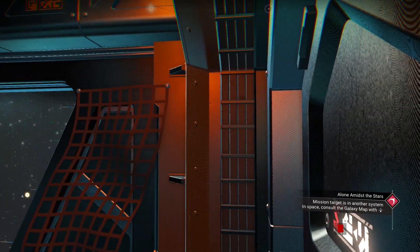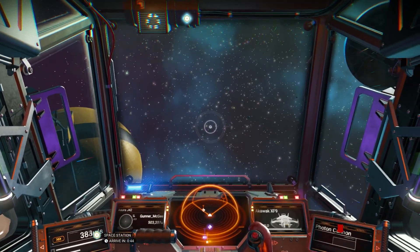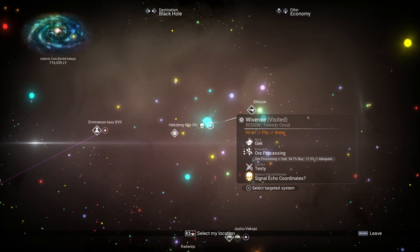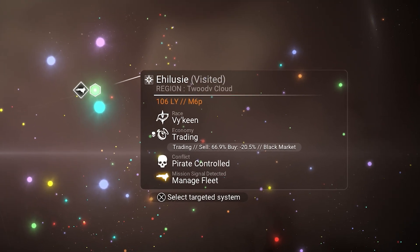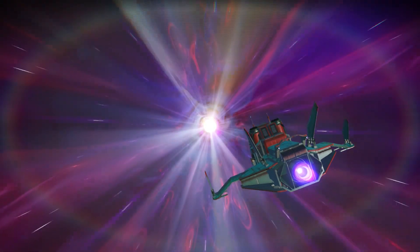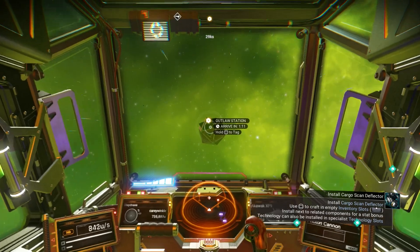Now that you have a scanner, it's time to find a star system populated by dirtbags like us. Go into the galaxy map. If you bought the Economy Scanner, look for a galaxy that has the words Black Market at the end. If you got the Conflict Scanner, it'll say Pirate Controlled. Once you've found a galaxy with either or both of these conditions, warp there, and you should come across an outlaw station.